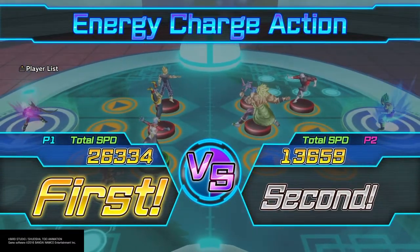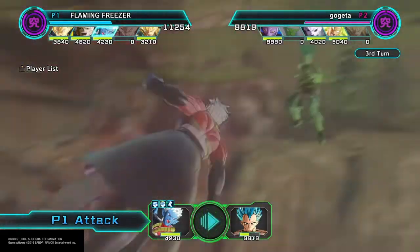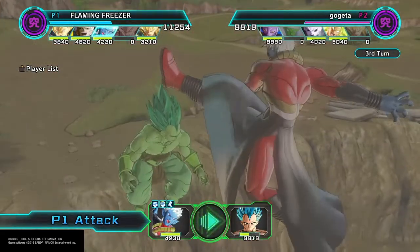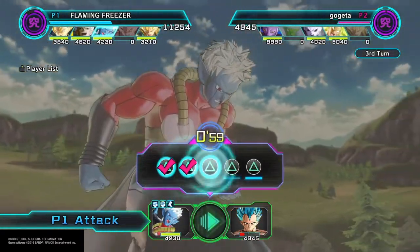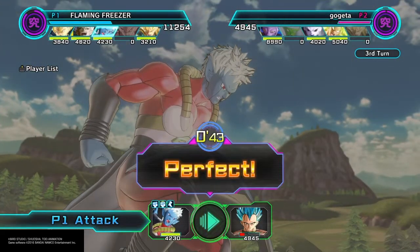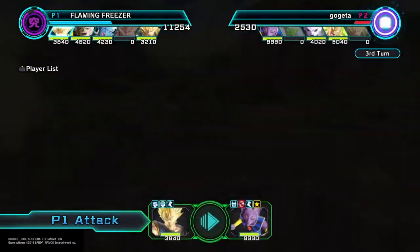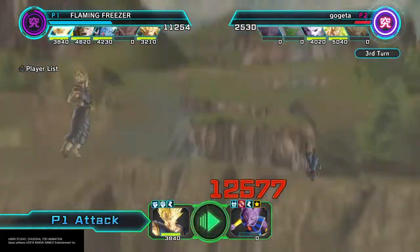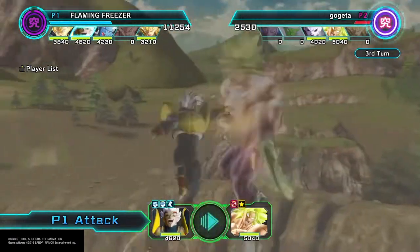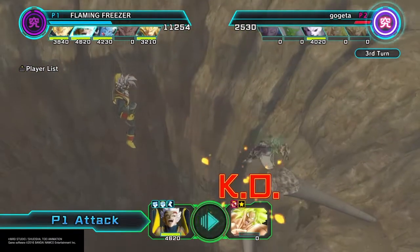We will basically go first because Broly is too slow and Beerus is very slow. The only thing to see is what will be the damage output given by Super Vegito. Let's take the counter. Next turn he will only have Jiren, and I just need to put 3 across the field — it's a guaranteed win. Wow, 12.5k damage! And how much would this be? 13.5k damage!